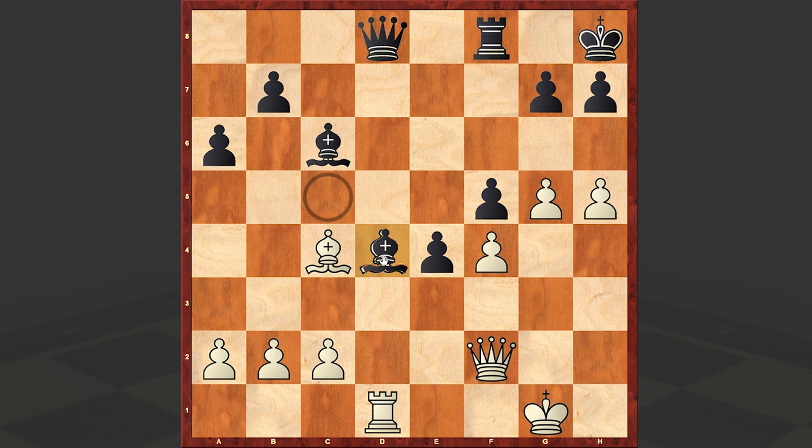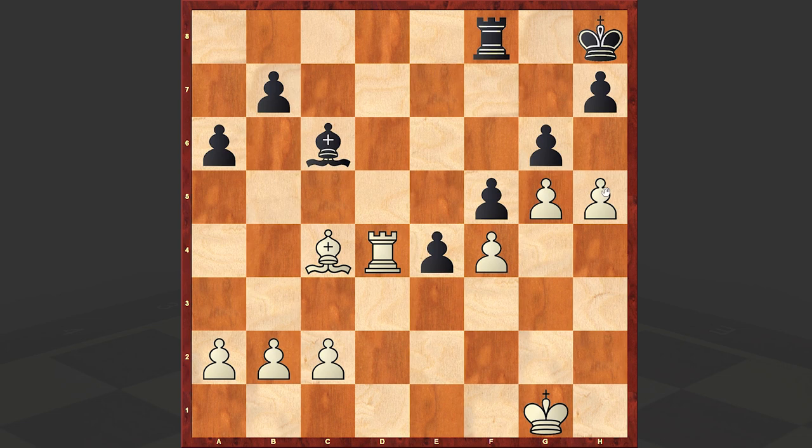Even so, White is maintaining advantage. After several exchanges, White is now controlling the d-file. Since this bishop is also very strong, after g6, h6, White is keeping the Black king under control. In the endgame, as you know, the king is the best attacking piece — but in this case Black can't activate it. White can freely centralize his king, and this gives White a winning position.